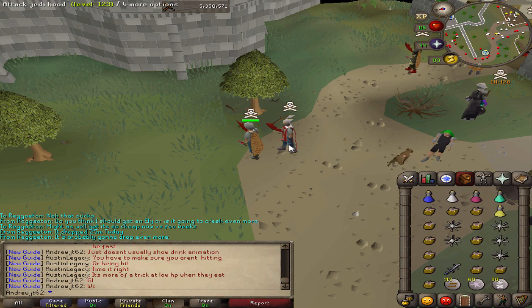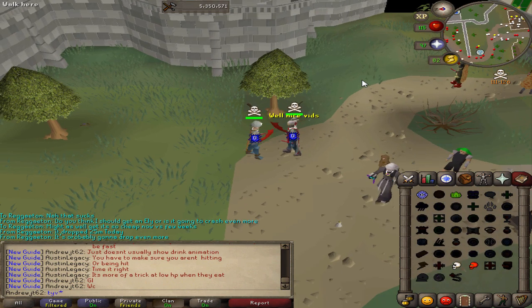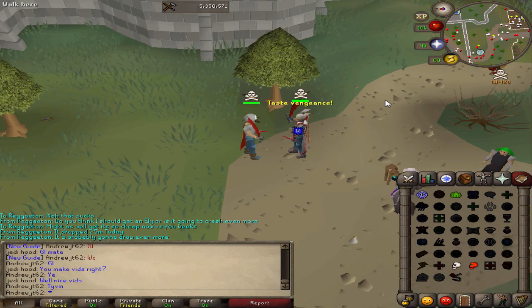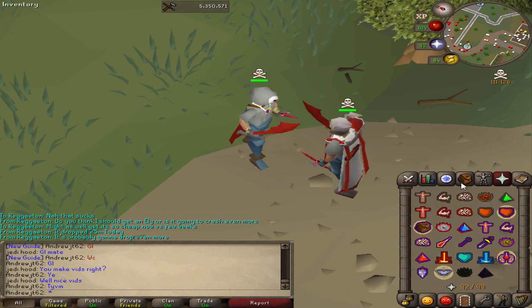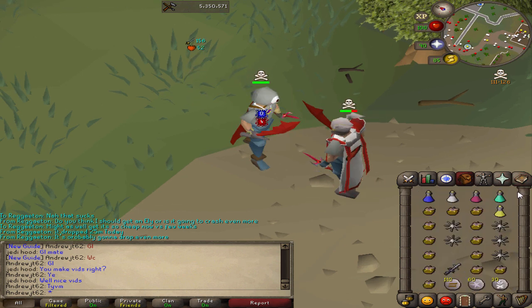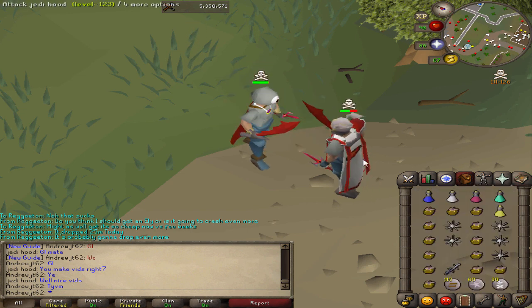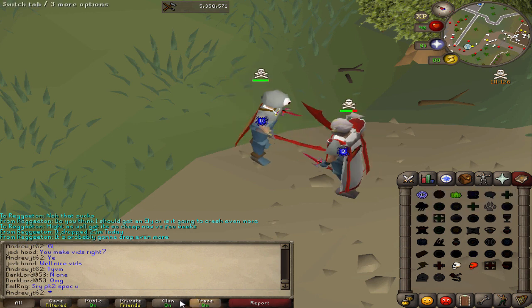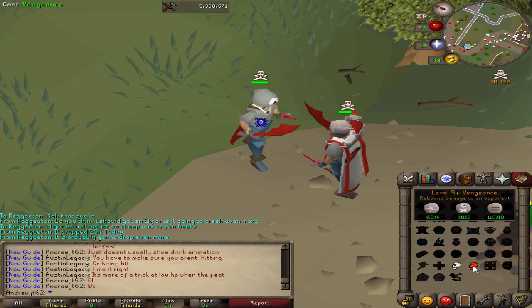One thing I'll talk about a little bit is my inventory. My inventory is a little strange compared to most people. In this clip I don't actually have it, but generally what I like to do is have a lot of options to keep myself alive, and that's really my goal when I PK. I usually bring summer pies, which you saw in the picture and you'll see in the rest of these clips. I forgot to have them in this clip.